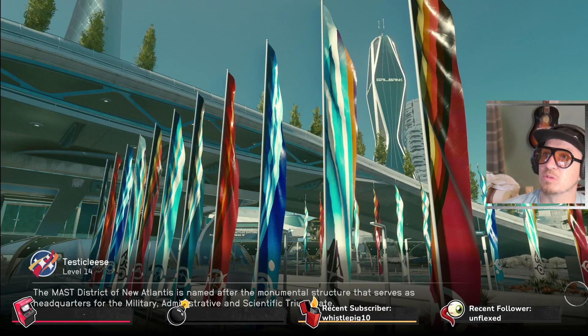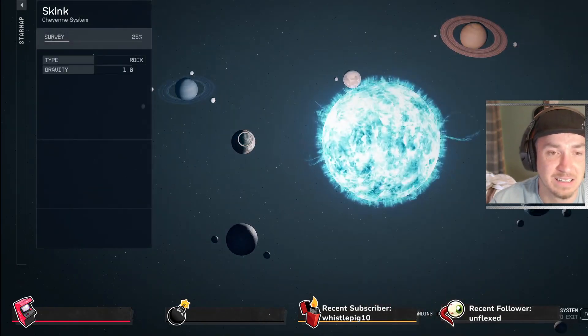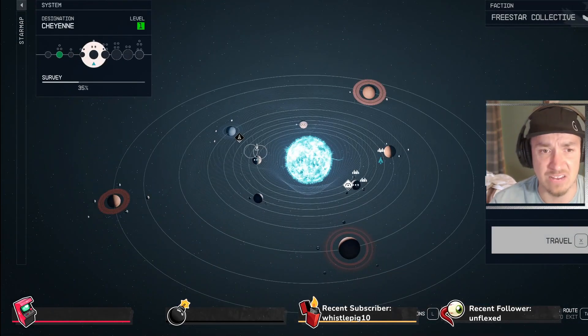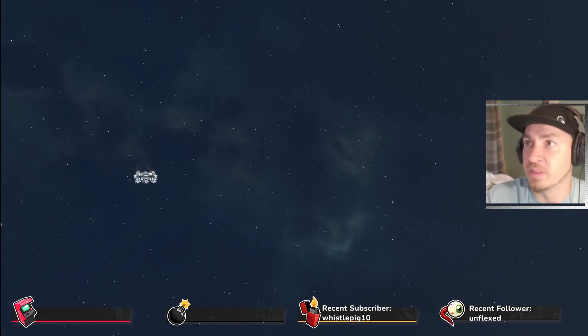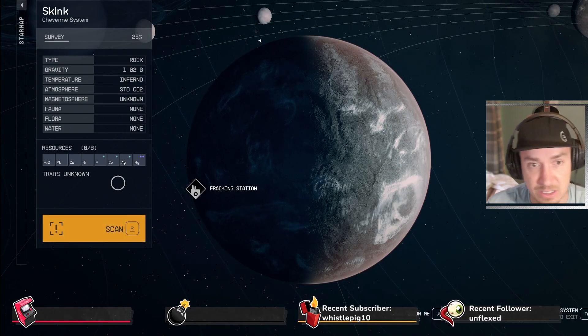I'm just walking into walls of dialogue every time I come into this game. Oh, here we go — Skink! That looks much more fun, it's got all different colors. Let's go to Skink. Travel — there we go. Let's try this one instead. Let's give it an old scan and see what's going on here.